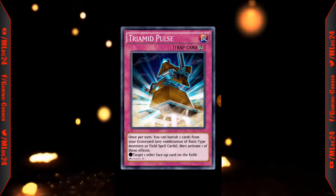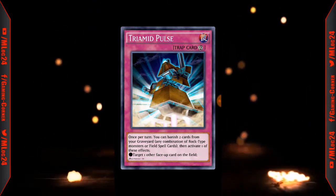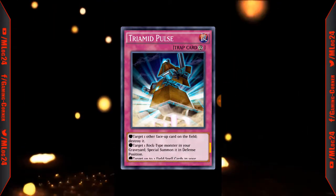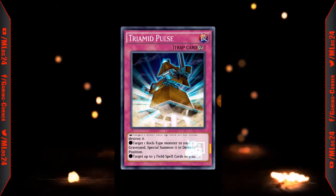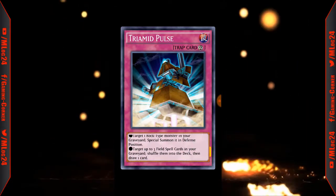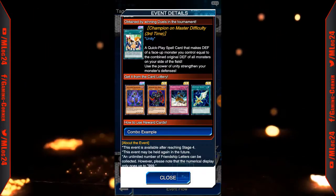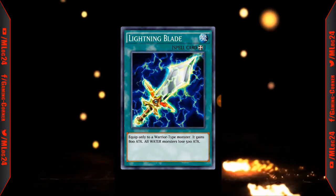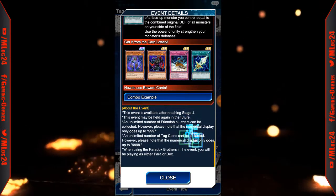Triamid Pulse: once per turn you can banish two cards from your graveyard — any combination of rock type monsters or field spells — and activate one of these effects: tag with another face-up card on the field, destroy the target; or special summon a rock type monster from your graveyard in defense position; or shuffle up to three field spell cards from your graveyard into the deck then draw. That's actually a decent card. Equip cards are bad — equip only to a warrior type monster, gains 800 attack while monsters say 500.